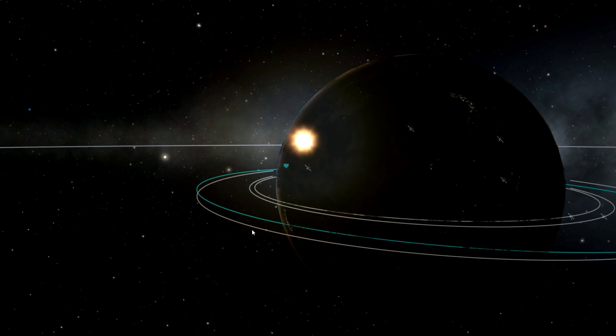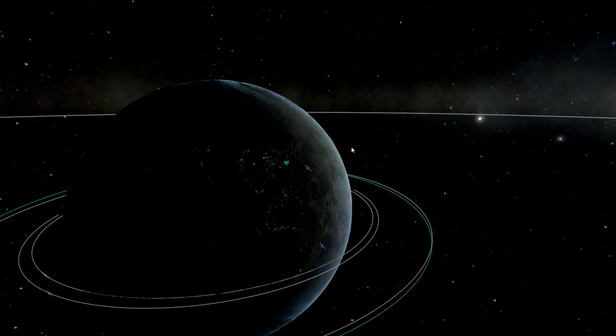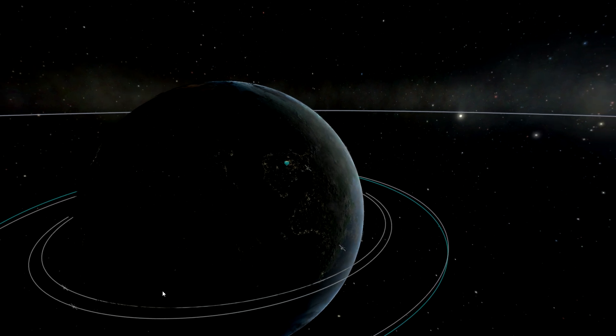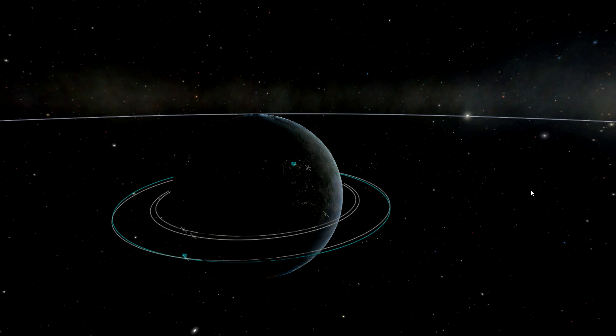As you can tell, we can see all kinds of city lights on Kerbin. There are more places that are more populated than other areas. He's been trying to make it look Earth-like, but also make it look cool at the same time.